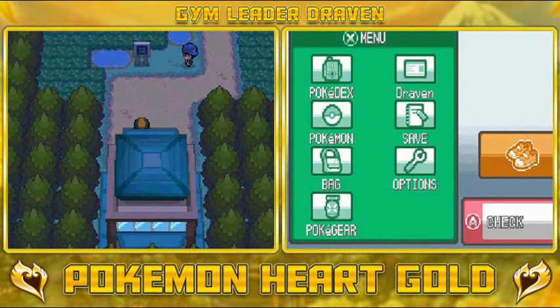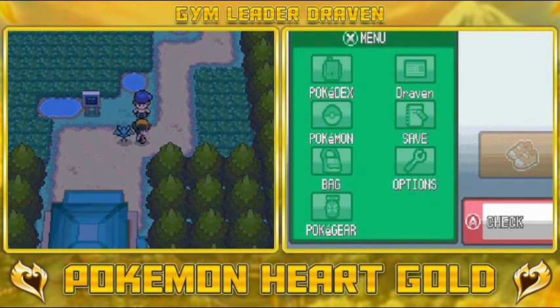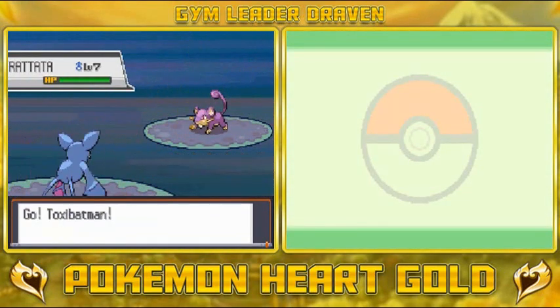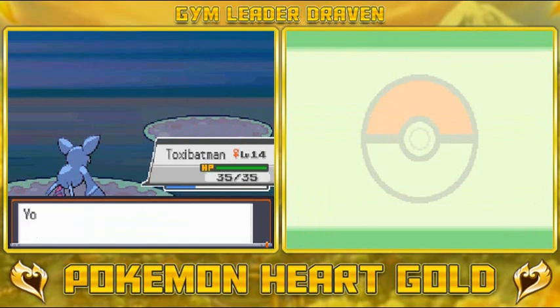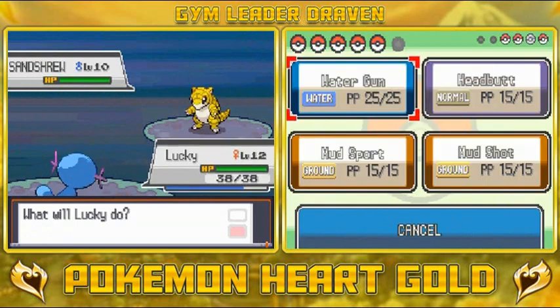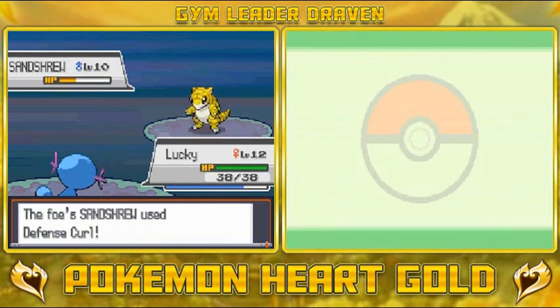So here we are on Route 34. Many of you guys already know I usually stop my episode right here, but that's not the case right now because we have to get to Goldenrod City. I'm going to go with Toxic Batman for training. Youngster Samuel comes out with Rattata at level 7 and I'm going to bite every single one of them. Then he comes out with a Sandshrew, so let's go with Lucky — Water Gun does super effective damage. Lucky grows to level 13!